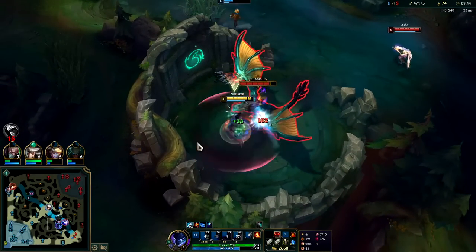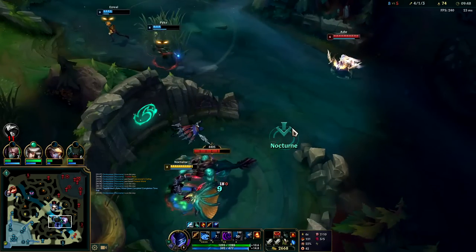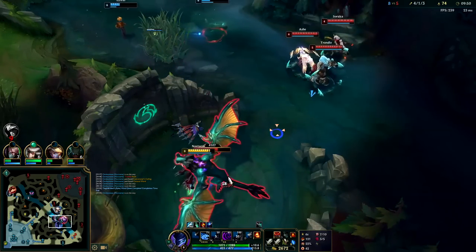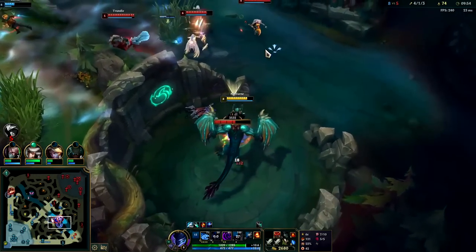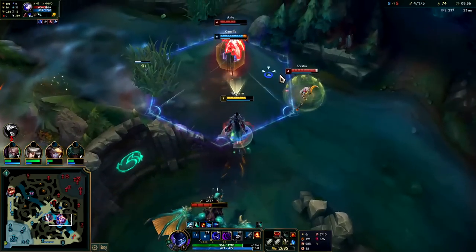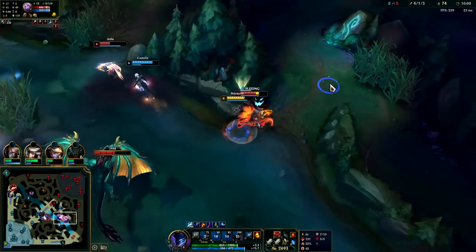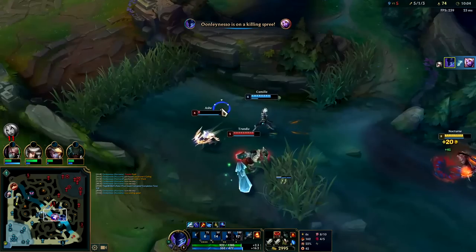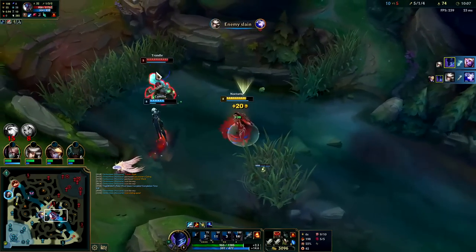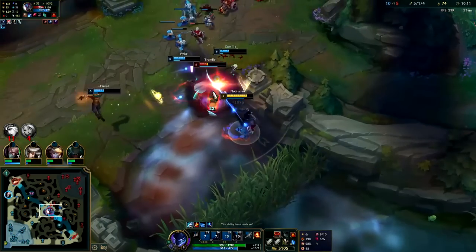I'm going to die if my teammates don't help me here. We need to get on top of the Soraka. We're going to block that dragon auto with our W, which is going to give us extra attack speed. All dragon autos count as abilities, so they'll rip your Banshee's or your Silver Spell Shield as well. Q into E.